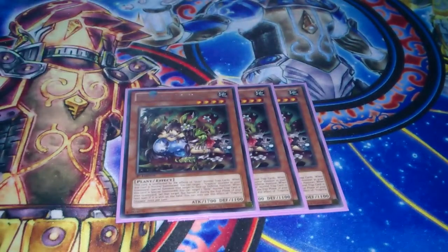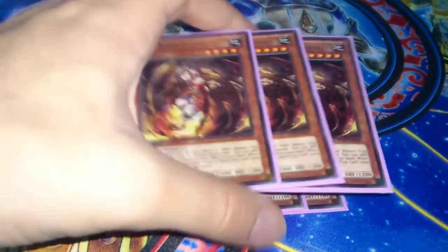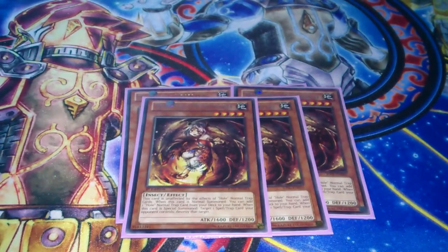Triple Donia and Triple Mammelio. This gives you a lot of rank 4 potential, as well as a lot of Spell and Trap removal. I played a game with an earlier version of this deck where I used Mammelio's effect about 4 times just to pop things, so it's really good for that.